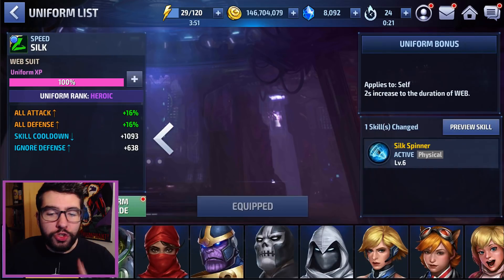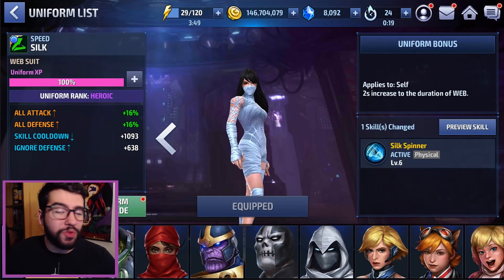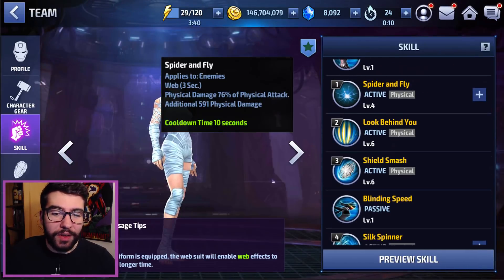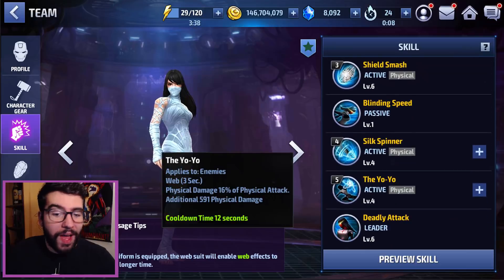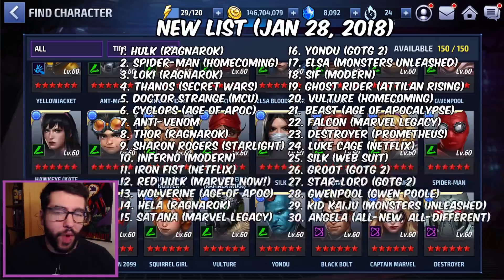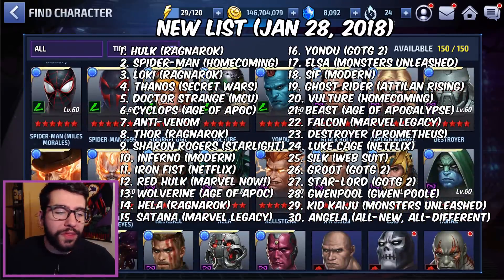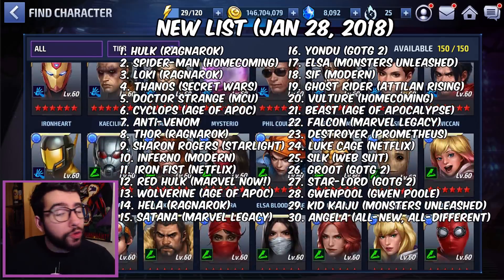Number 25 is Silk, and it's basically all about crowd control. The two extra seconds on her webbing means characters can be webbed up indefinitely — you've got skills at five seconds, four seconds, and three seconds, adding up to about ten seconds of webbing total. Good night, you're done. Shadowland basically becomes autoplay with Silk involved.